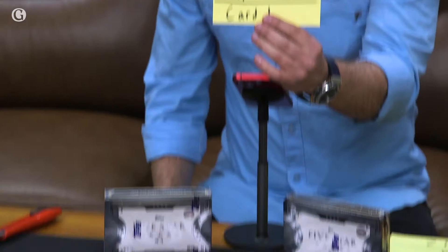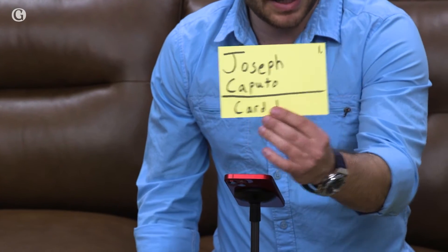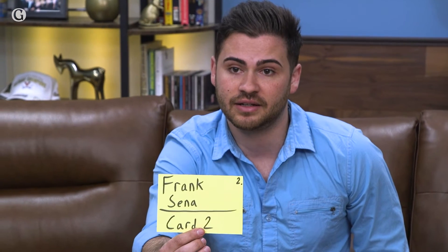The first winner we're pulling for is Joseph Caputo. Joseph, good luck — I hope we pull you something big. I'm going to read both cards since there are only two: the second card will be for Frank Cena. Joseph and Frank, I'm pulling for you guys, let's do this.